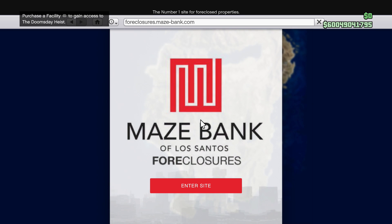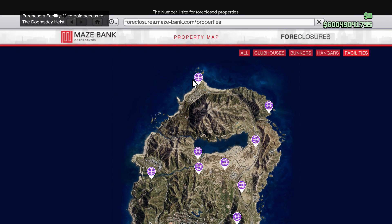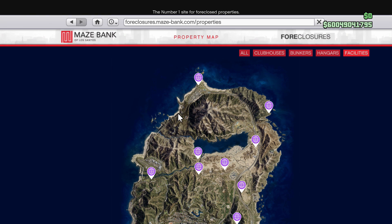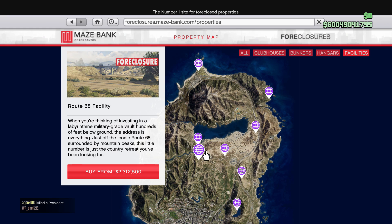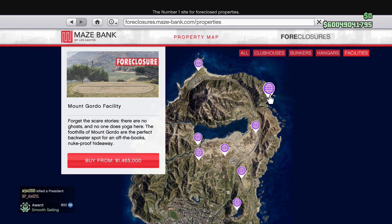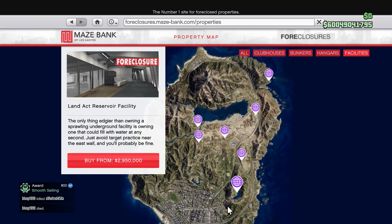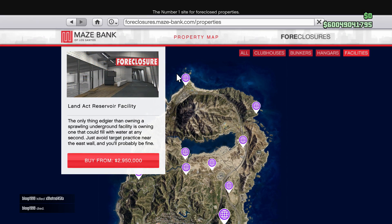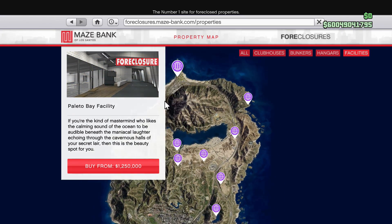As I said before, if you own the cheapest facility up in Palito Bay — the Palito Bay Facility for 1.25 million — this will not work. I'm going to show you this trick using the most expensive facility, which is 2.9 million dollars, located closest to Los Santos. So this one is almost 3 million dollars and the cheapest is around 1.2 million.